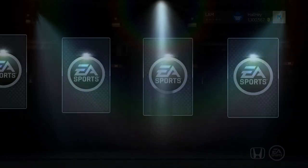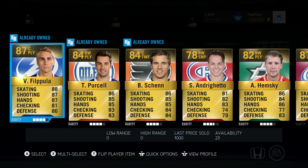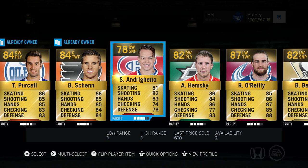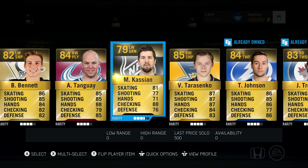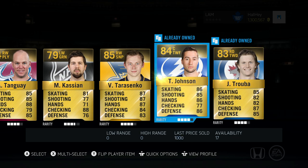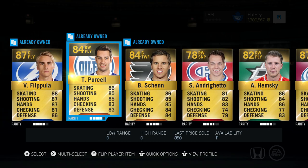Going into the second pack — maybe we can get a Stanley Cup card right off the bat. We got Valtteri Filppula, an 87 overall which could lead the team; Teddy Purcell, Brayden Schenn, Andrew Ference, Alex Hemsky, Ryan O'Reilly, Bo Bennett, Alex Tanev, Kassian, Tarasenko, Johnson, and Chuba. Some very solid players, unfortunately not many 88 or 89 plus, but these guys will definitely do.